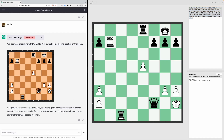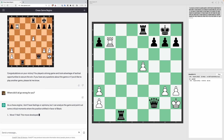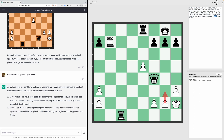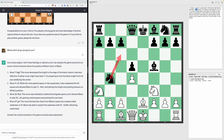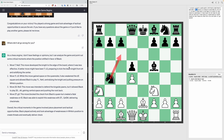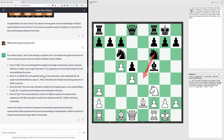Let's ask ChatGPT where it all went wrong. It says it has no feelings, but let's look at the analysis. Move 7 — Na3: this developed the knight to the edge of the board where it was less effective, pretty much useless. Move 11 — C5: it gained space on the queenside but weakened the D5 square and allowed black to play Knight to E4. I'm not sure that fully makes sense but I'm no chess expert.